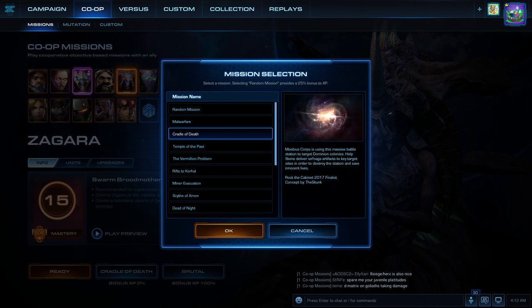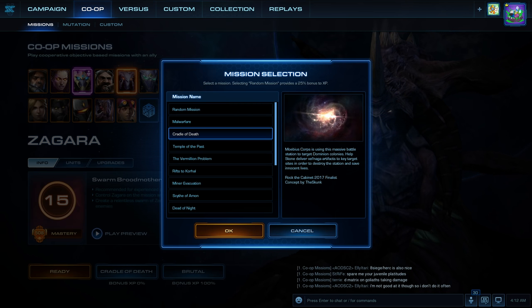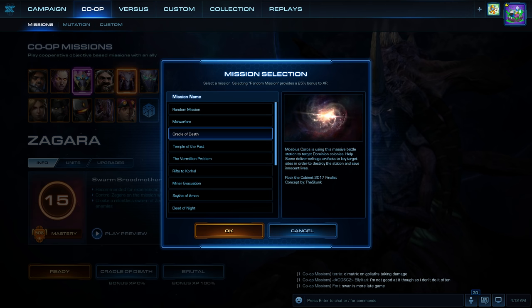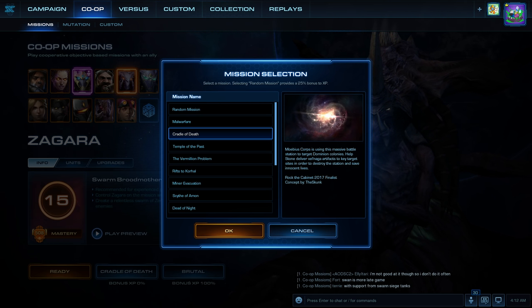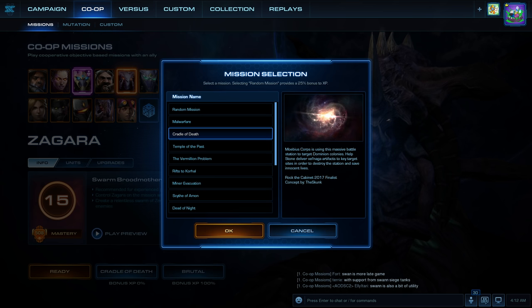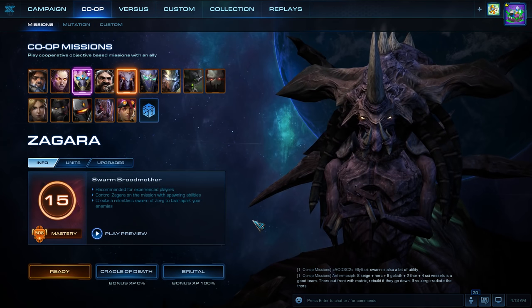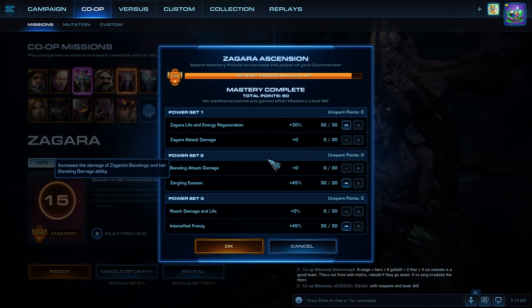What's up StarCraft fans! The patch is now live, that means it's time to try out the new map. We have Cradle of Death here. Mobius Core is using this massive battle station to target Dominion Colonies. Help Stone deliver Zolnaga artifacts to key target sites in order to destroy the station and save innocent lives. This is a Rock the Cabinet 27 finalist by the Skunk. I'm teamed up with Apollo 2 and I'll be trying the new version of Zagara.